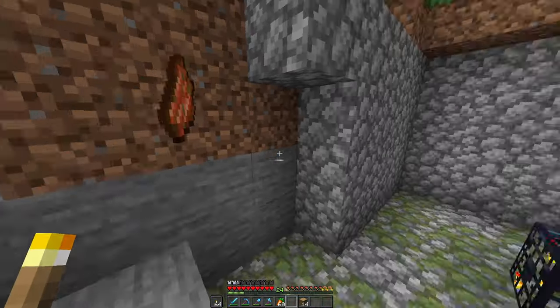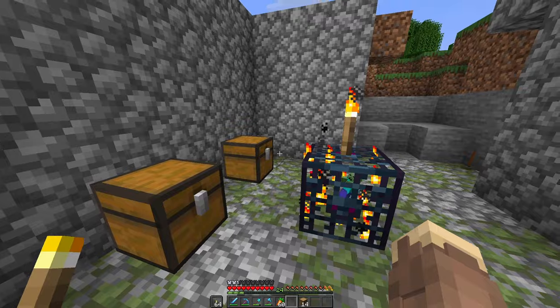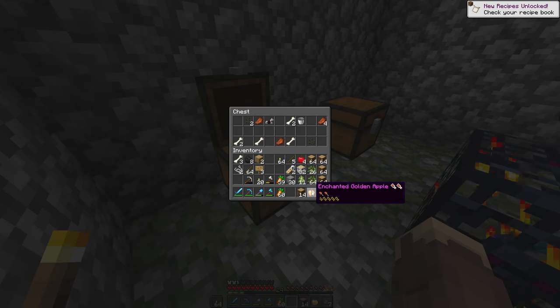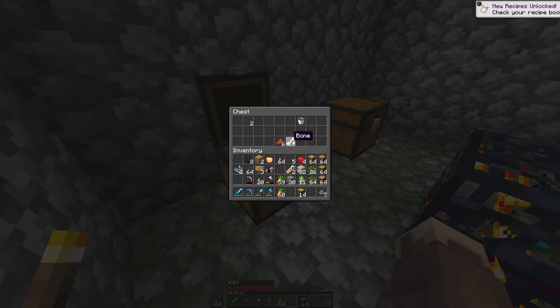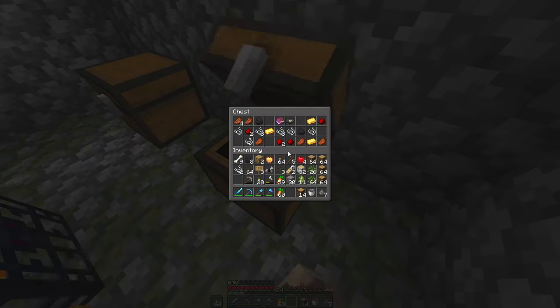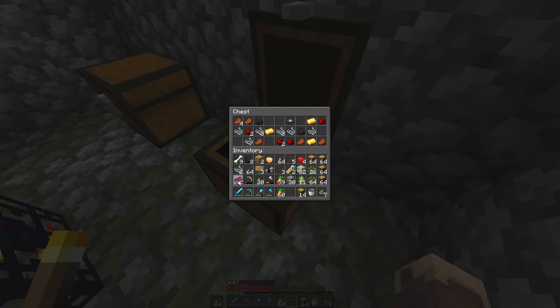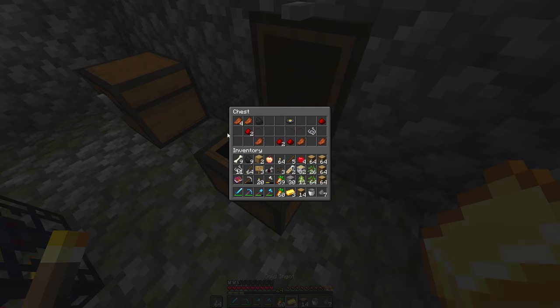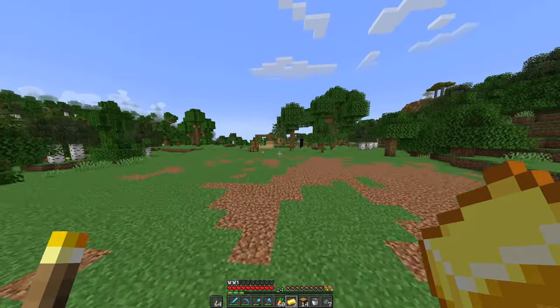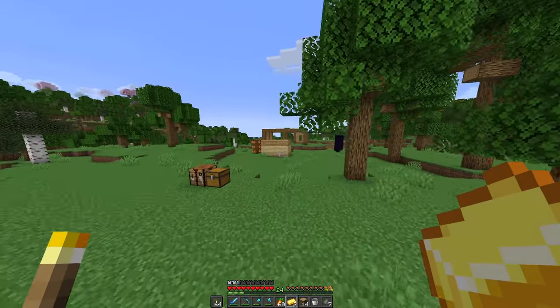I also did not check these two chests, so let's see what's inside. A notch apple — I'll take it! Bones, melons, a bucket, a flame enchantment book — I'll take it — some gold, string, coal, a music disc, redstone. Okay, let's head back to our shit shack and deposit these items, and then we'll figure out a design for our thing.